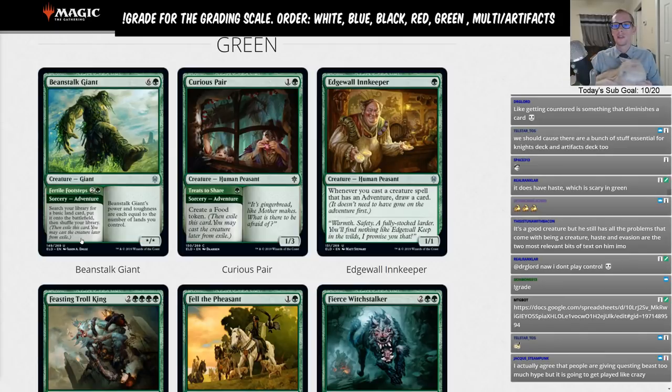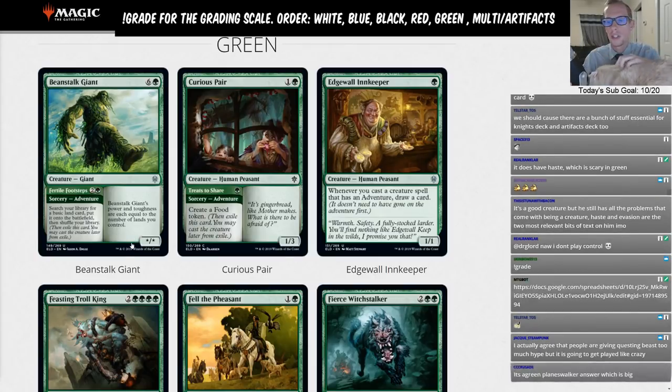For the discussion we have myself, Hawkeye, and Twitch chat, bringing you each card. We're on Beanstalk Giant now — card 194, about 149 out of 269. Beanstalk Giant is six and a green for a Giant with star/star power and toughness each equal to the number of lands you control. It also has Fertile Footsteps — two and a green sorcery adventure where you search your library for a basic land and put it onto the battlefield tapped.